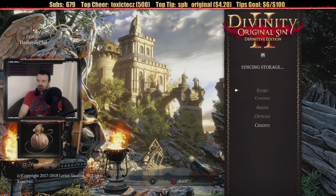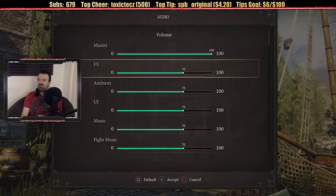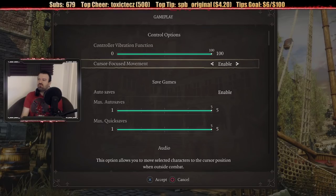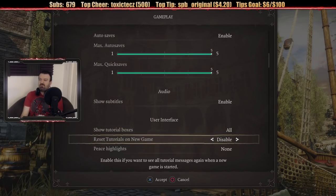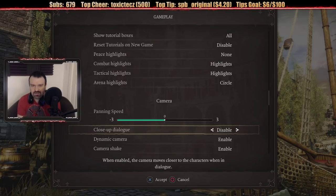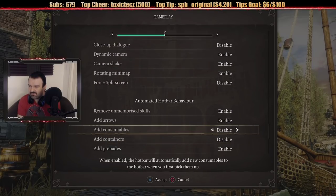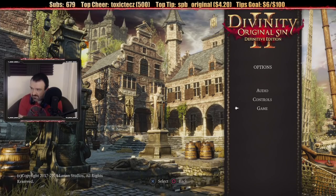Divinity Original Sin 2. Let's go into Options and see what we've got here. I think we'll just leave it all at default levels for now. Controls — probably not going to mess with those. Vibration is on, cursor-focused movement is enabled, auto-save enabled, max auto-saves five, subtitles enabled, tutorial boxes yes. Close-up dialogue — when enabled, the camera moves closer to the characters when in dialogue. We're not going to play split screen. Hot bar adds consumables. I guess we're good.